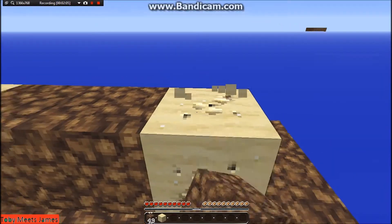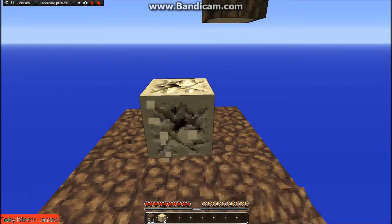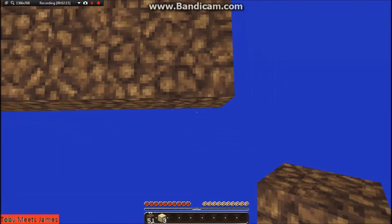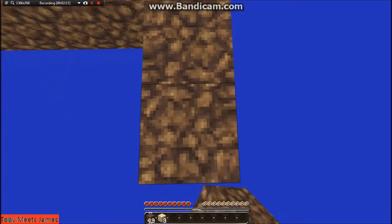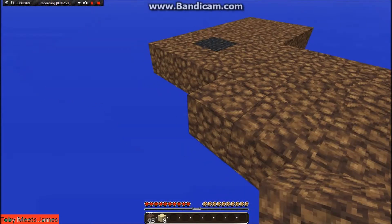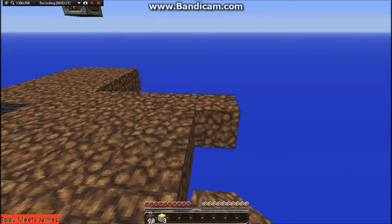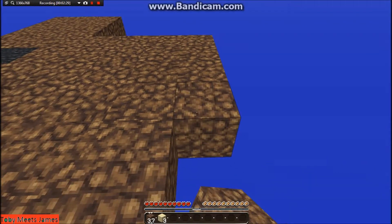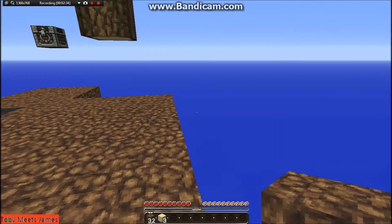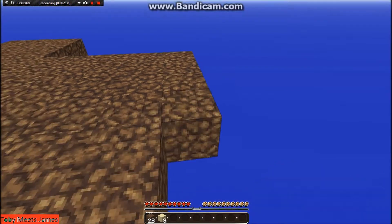I have some mining materials and I'm going to place all of these blocks under the tree so I don't lose everything. Holding down the edge. Now put in the comments if you want me to put on keep inventory — it would be extremely handy.